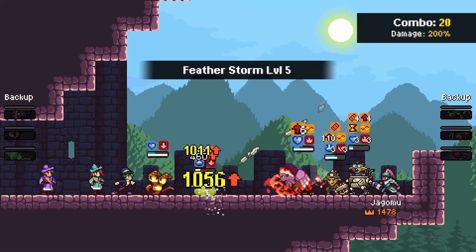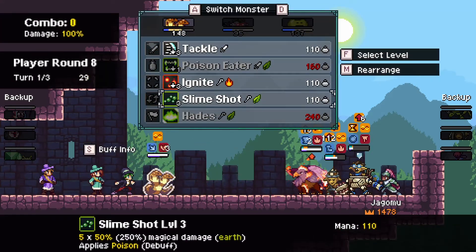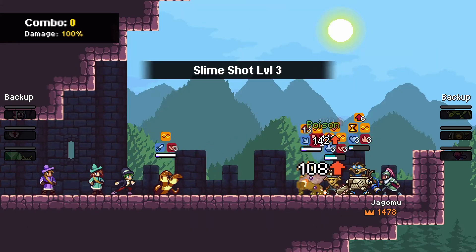Wow — Featherstorm takes down the Blob! But it looks like it's just Vasuki versus the world here, and I don't think you can action-economy your way out of this.